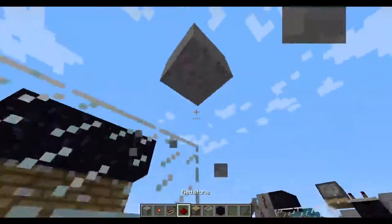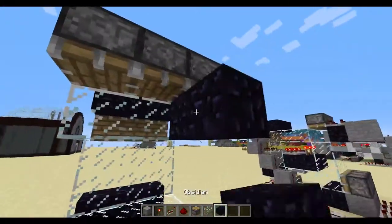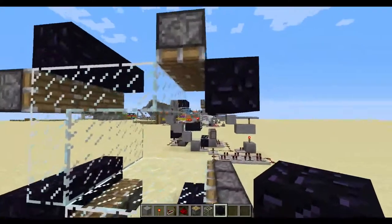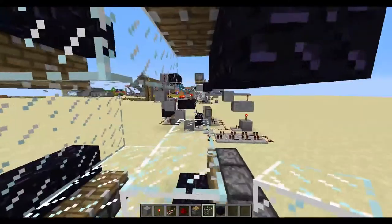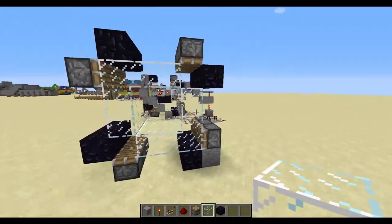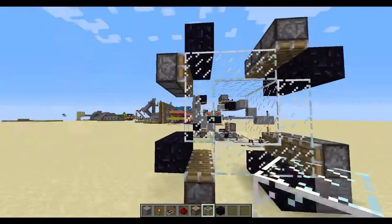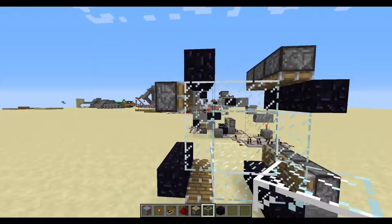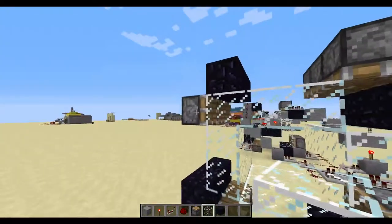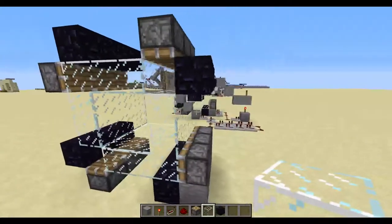Go ahead and place down these pistons — you need to be one block higher. Just make sure all of the pistons are facing so that they're not going to get in the way, and they will in fact push correctly. So this glass will push here, then up here — it would start here, push over here, there would be an open spot, and you get the idea.